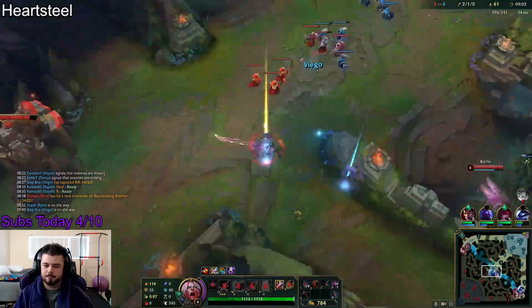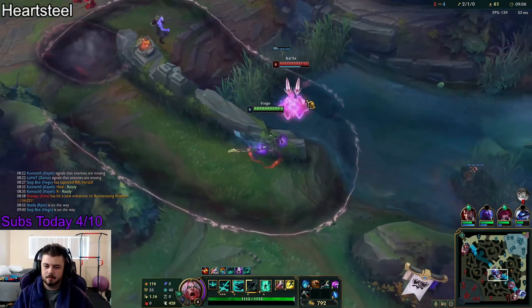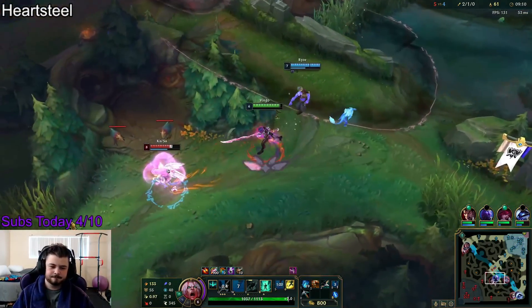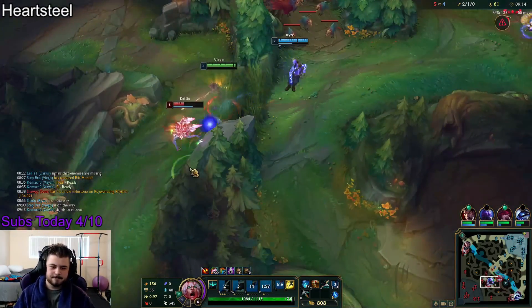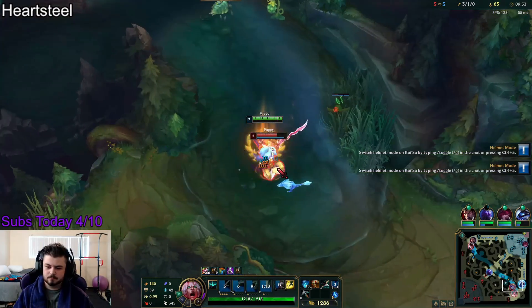I did a tricky little thing where I get on the edge of Ryze's ult. I wasn't actually sure if it would work, but I'm glad that it did. We just kind of beat on this Kai'Sa for a bit. That's what she gets for playing ADC mid, honestly. Playing ADC anything outside of the role it's intended for is pretty cringe — I think we can all agree.